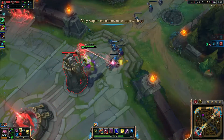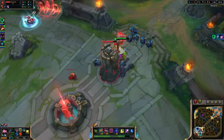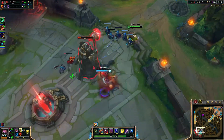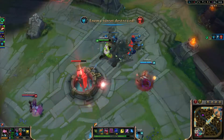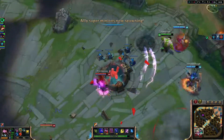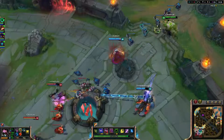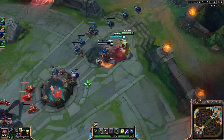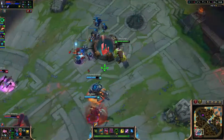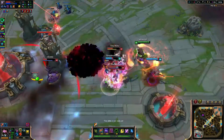Don't have my E - I should've had at least one point in E. We've got a bliss here, we might as well take the next inhibitor. 10 seconds till my ult. That wasn't just me doing damage though - that was Thresh and Kalista I believe. Trundle's getting pretty low. That was some good damage though, partly mine.